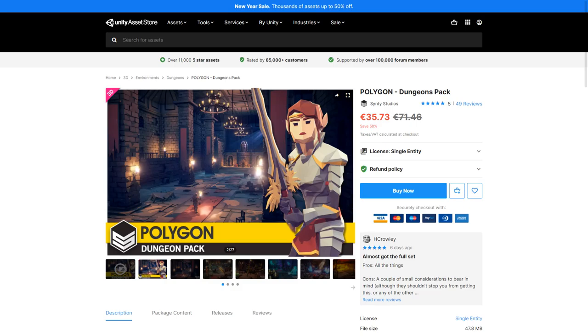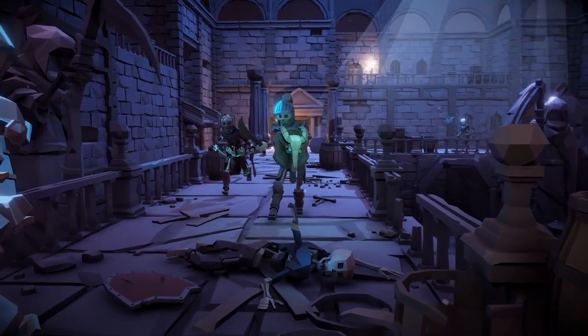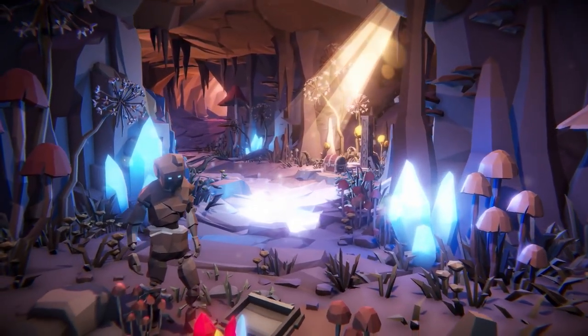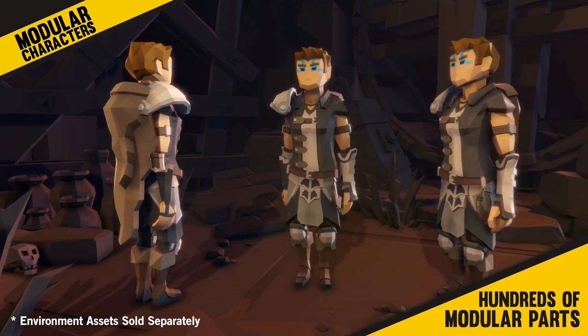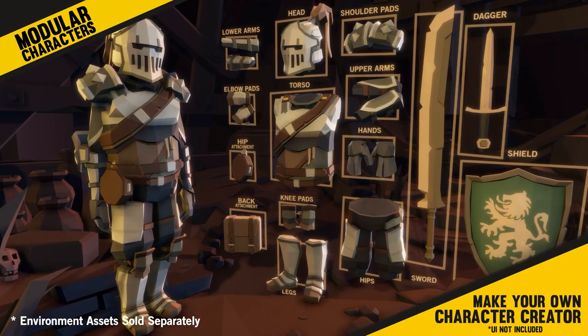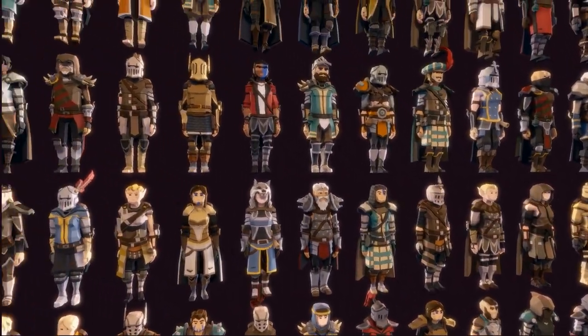If you're more into a medieval setting, then this one is great. Tons of assets to build your own dungeons — make some castles, caves, camps, bridges, and more, with lots of weapons and tons of props. Then you can populate that world with these awesome modular characters. Customize anything with over 700 unique modular pieces, so the amount of variation you can create is nearly infinite. If you have a fantasy game, this is likely all you need for all of your characters.